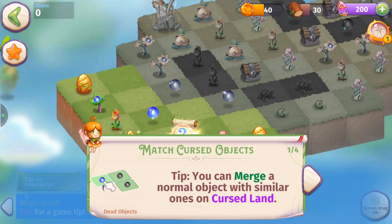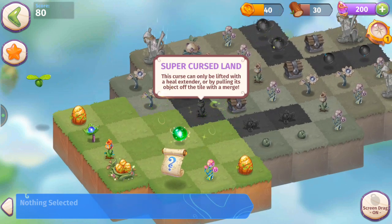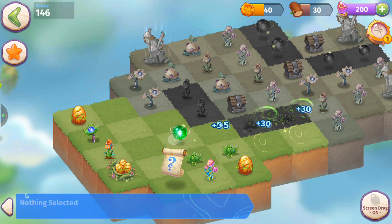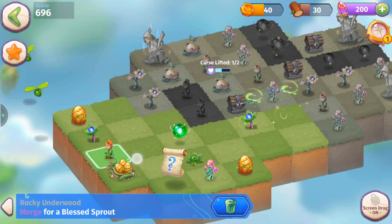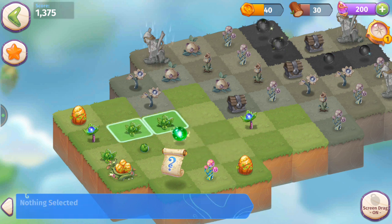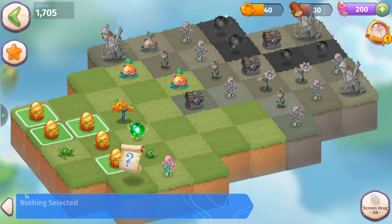Match cursed objects — we know that. And drag a blessed orb. That's super cursed land — it's like super dead land in Merge Dragons. We want to make a merge so our blessed orb doesn't get sucked up by the super cursed land. Merging those Rocky Underwood together, getting more seeds, merging three Blessed Flowers level two — that's a little more healing power. Tapping this nest of fairy dragon eggs, making a five merge to get two fairies. Five merges are always strategic.